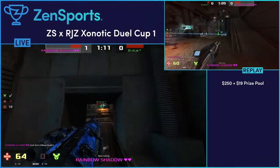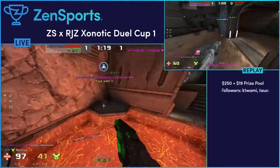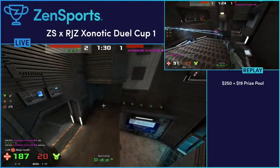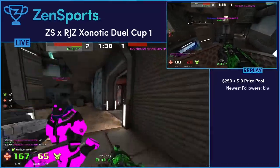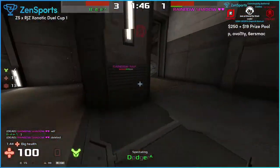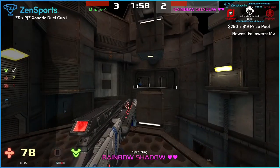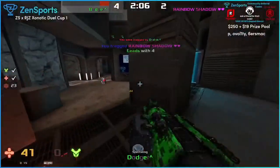He got him with the vortex - that's kind of crazy. It's odd he didn't hit him with any damage from the devastator. What Dodger's doing there is basically just waiting for the spawn sound to go off so he knows basically where Rainbow Shadow is. When he's camped up there, if Rainbow Shadow spawns near one of the 50 armors near the vortex, he knows he can throw a curved rocket down there. If it spawns somewhere different he can adapt accordingly.